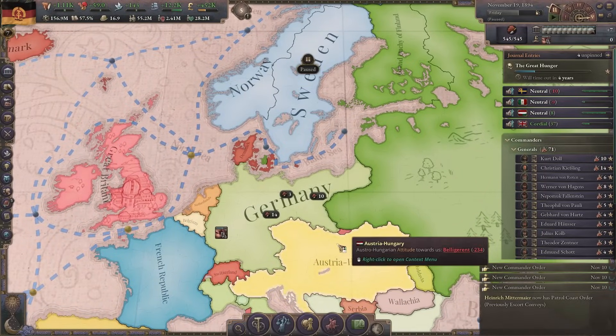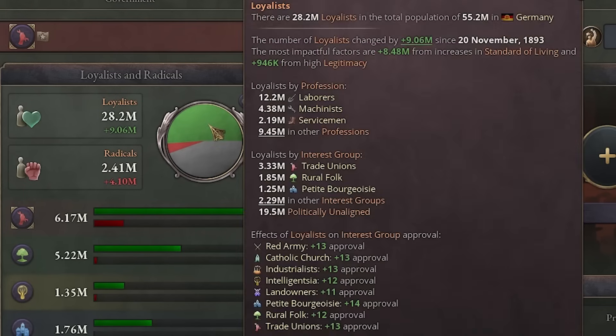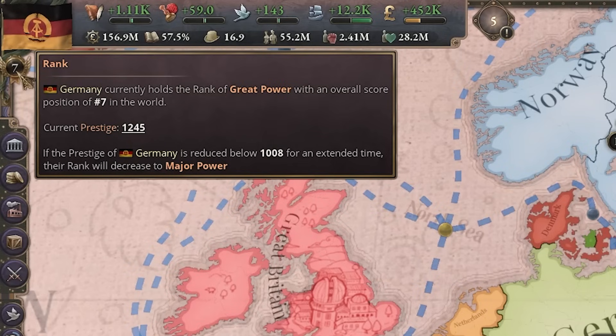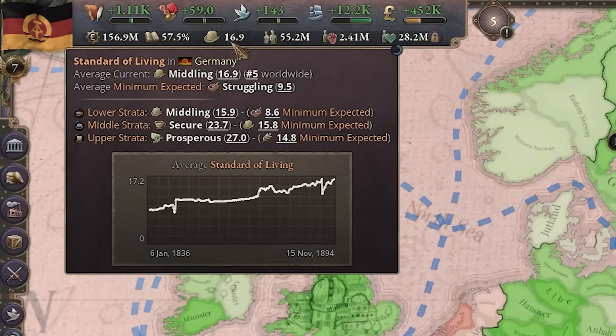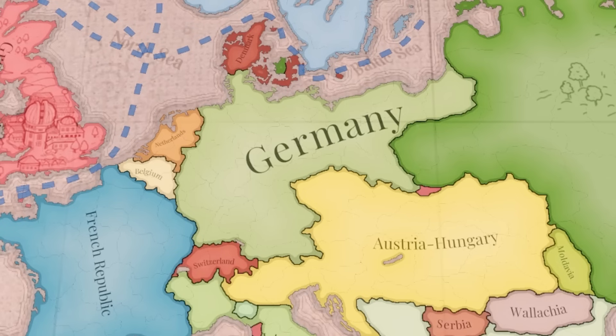I think this is where I'm going to end it. I created the first communist state in Germany, and I just noticed I have a lot of loyalists. I'm a great power, number 7 in the world, number 4 GDP, a pretty good literacy rate, and an amazing standard of living. So yeah, overall this was a very good playthrough. If you enjoyed the video, don't forget to like and subscribe to the channel for more Victoria 3 A to Z. Thank you very much for watching and I'll see you in the next one.